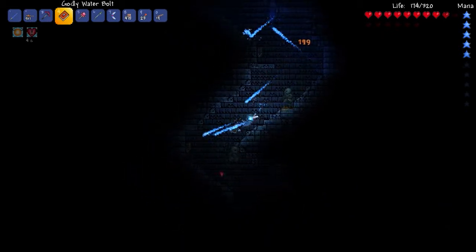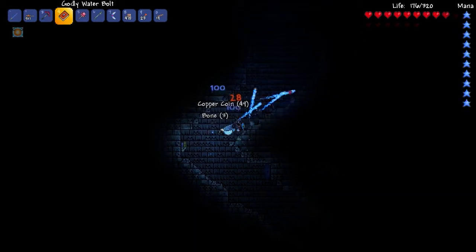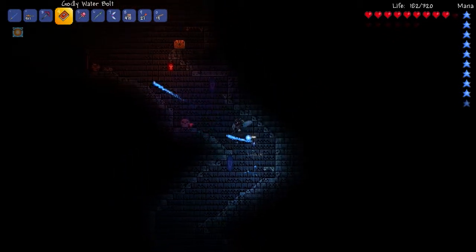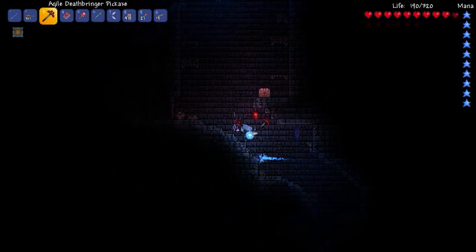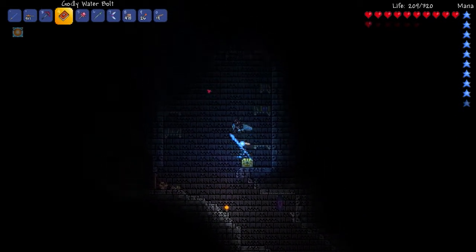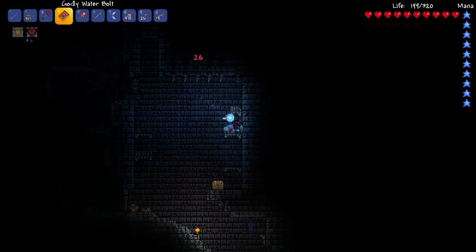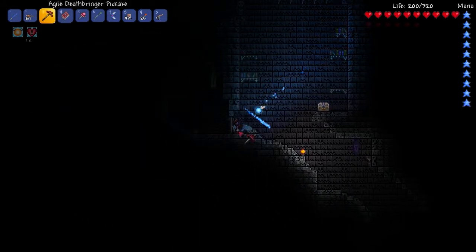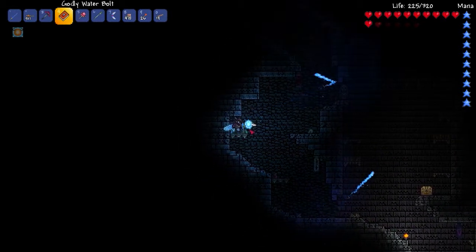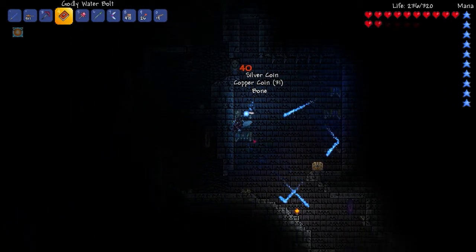Yeah, we're just going through the world today, killing some stuff. I'll take this lantern because it's pretty. We're now Shia Key. I don't... I thought I saw a book down there, I guess not. I actually know exactly what the art for the Water Bolt looks like, but I still miss them, and it's still just easier to hover the mouse over and see if I see that book icon.